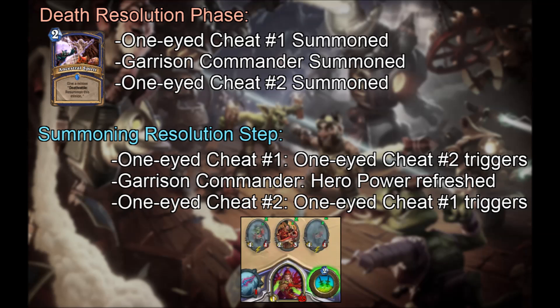Here's what just happened. In the death resolution phase, each death event resolved its Ancestral Spirit and summoned the free minions in order of play, their summon events added to the event queue. Afterwards, we run the summon resolution step, emptying the summon event queue in order of play. One-Eyed Cheat 2 is in play to trigger on One-Eyed Cheat 1, then Garrison Commander refreshes our hero power, then One-Eyed Cheat 1 triggers on One-Eyed Cheat 2.